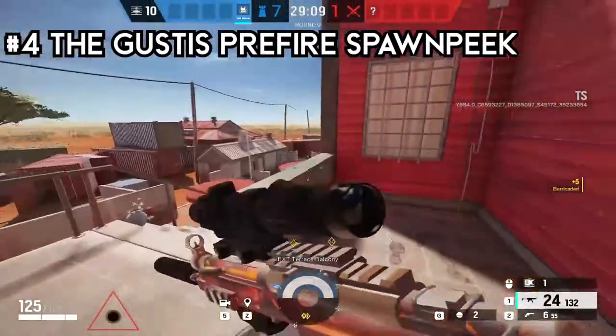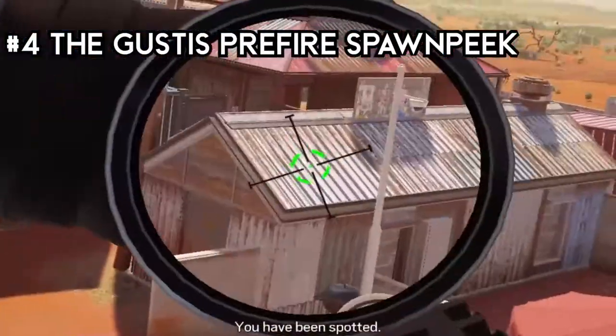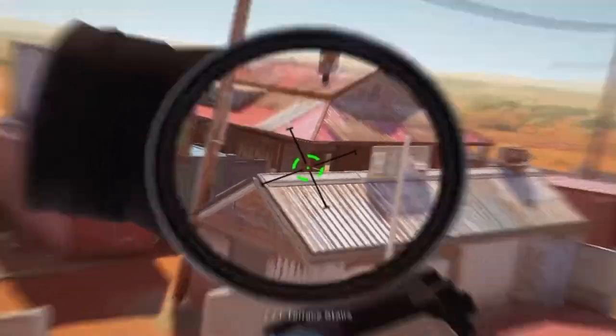This fourth trick is a prefire spawn peek that can land some juicy headshots. Just prefire some shots right above this roof and hope for the best.